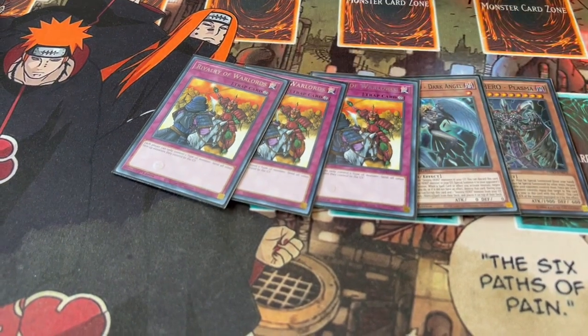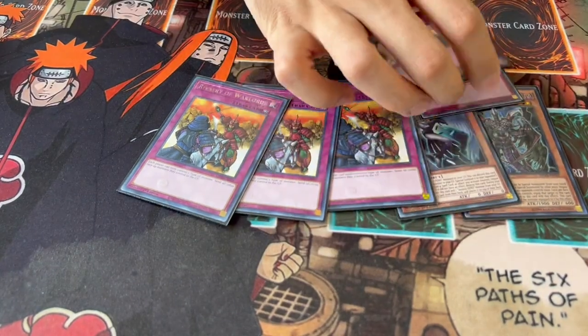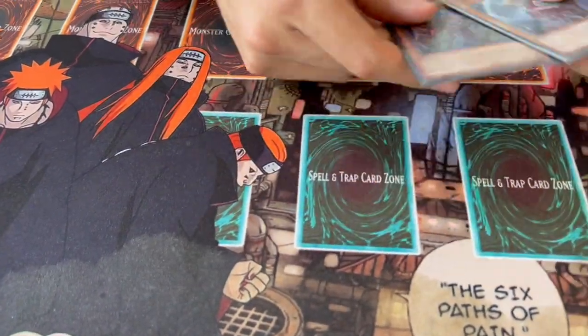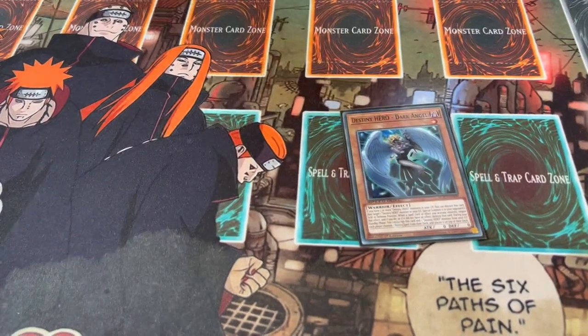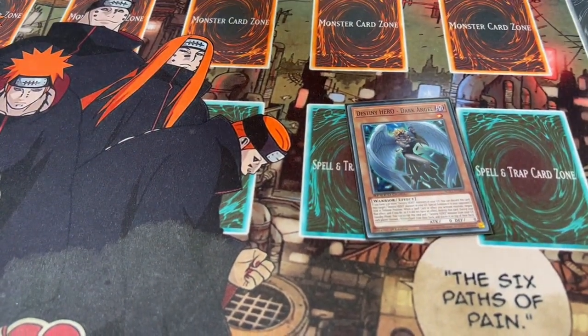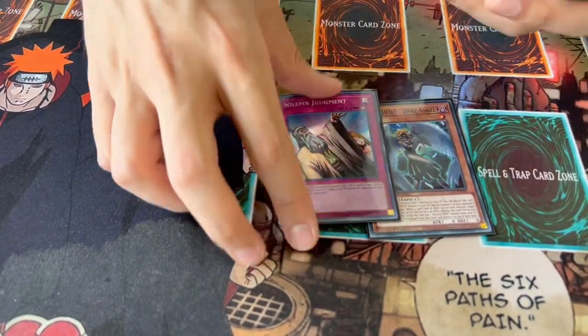These are really good going-first options. I also like playing three Solemn Judgment for going first — just a generic, insanely powerful card. Because this deck doesn't put up negates, if you are forced to go first, the best thing you can do is set up something like Dark Angel plus DPE, which is powerful, don't get me wrong. But if your opponent has an out to it, you're kind of stuck, and you don't have any omni negates. Solemn Judgment does that for you.